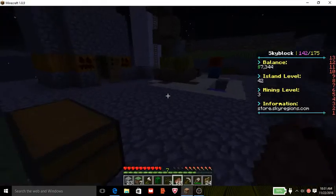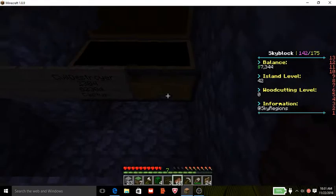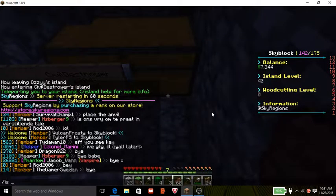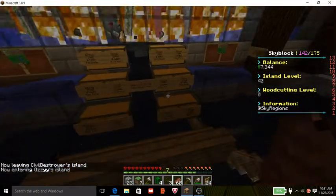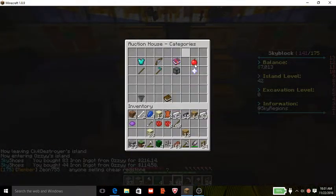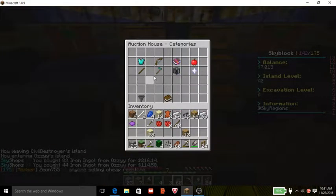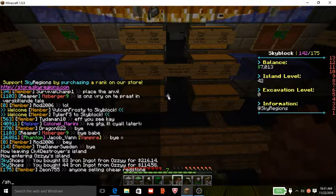And we're going to buy another sheep spawner very, very soon — like in five seconds. So we're just going to buy these things. Oh yeah, and you can finally sell poppies, which is really, really cool. Because now poppies aren't that useless. Woohoo!